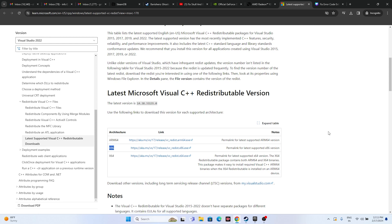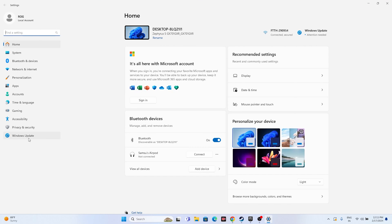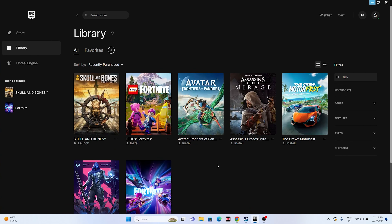Next, update Windows. Go to Settings > Windows Update and install any available updates, including cumulative updates. Restart as required, then close everything and try launching the game.